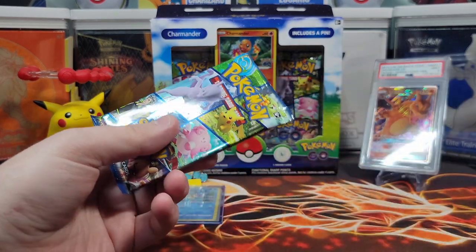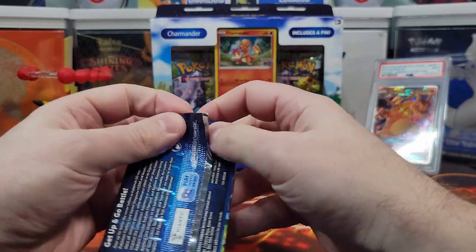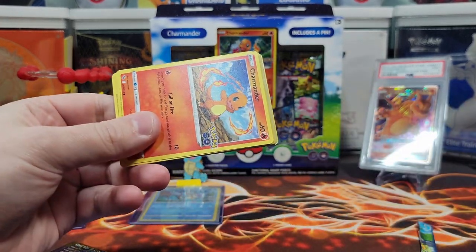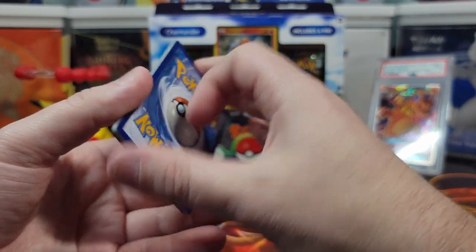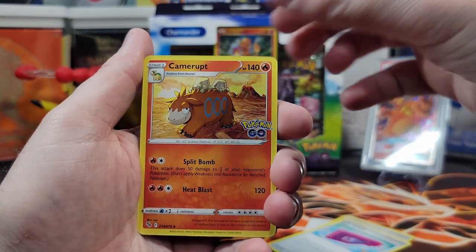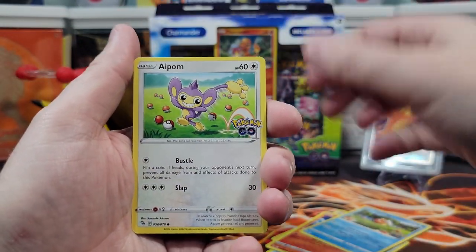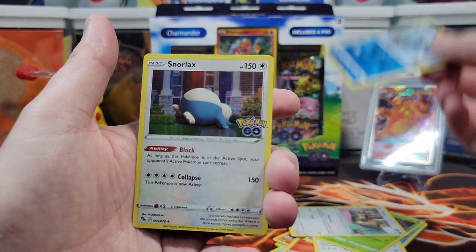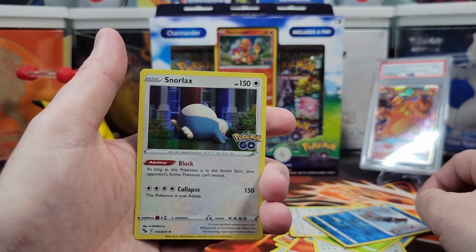Last pack for Squirtle. Heart of the cards — last pack always has the hits. V-Star card marker — that's what I was going to guess. Pokestop, Lure Module, Camarote, Charmander, Aipom, Spinarak, Eevee, Reverse Holo Gyarados, and a Snorlax. Wow, this has been horrendous. Let's wrap them up.